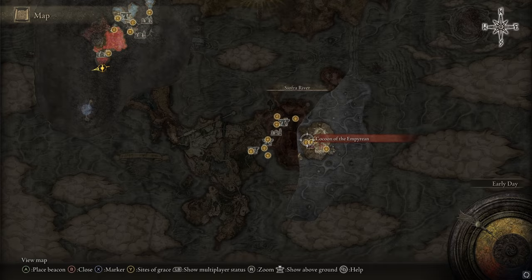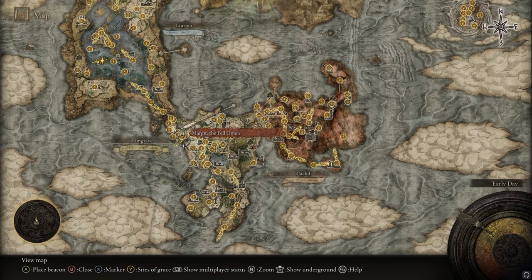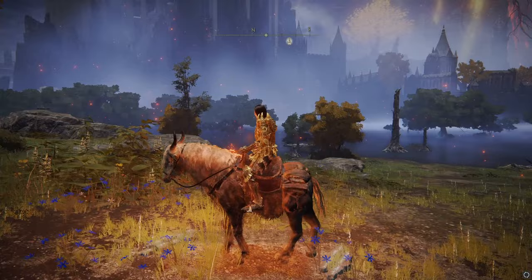That is how you are supposed to get there late game. Now there's a third way that I don't think people know about. I was playing around and found this using the Flying Exploit. If you don't know how to use the Flying Exploit, it's pretty simple — though also a pain.